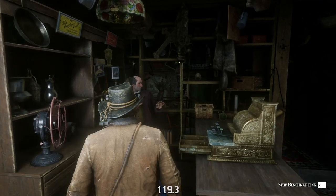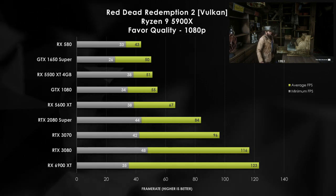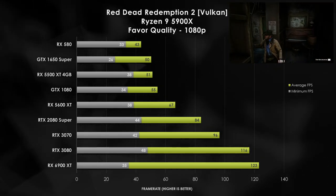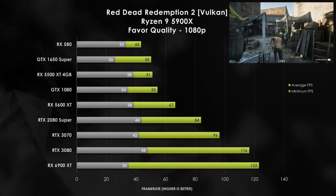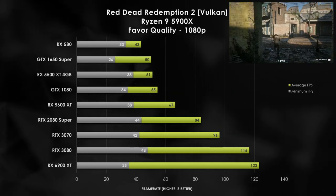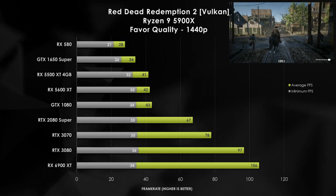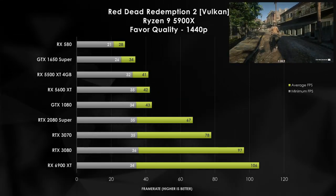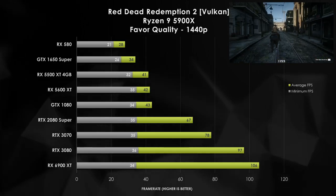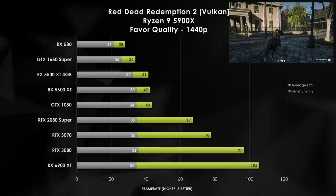Starting off with Red Dead Redemption 2 — for the bottom end of the stack, we do see that the RX 580 is starting to struggle, only managing to get 43 FPS. None of the low-tier graphics cards manage to get above 60 FPS, and that includes the GTX 1080. Going above the 5600 XT, which is kind of borderline mid-tier, we do manage to get above 60 FPS in this graphically demanding title, but we also start to see some diminishing returns as we get to the RTX 3080 and higher. Going into 1440p, all of the low-tier and some mid-range cards only manage to get right at about 40 FPS, while the RTX 2080 Super and higher do manage to get above 60 FPS.